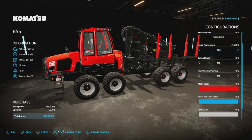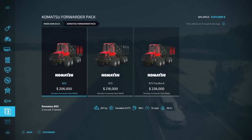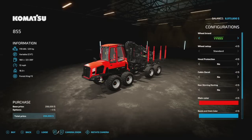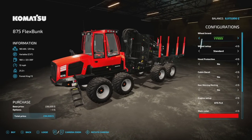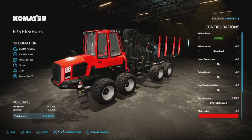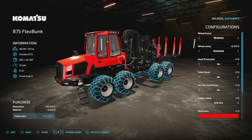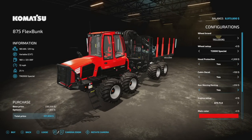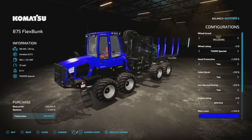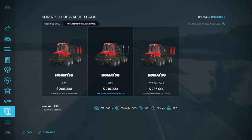Continuing with the red theme, we have the Komatsu Forwarder Pack from HR Forest. If you've been using their other stuff, these will match perfectly. We have three different vehicles: the 855, the 875, and the Flex Bunk. Customization options are virtually identical for each one. Looking at the Flex Bunk — engines go from 251 horsepower up to 360, with the smallest engine available across all models. Wheel options include every L-Fosphor option plus Nokia and Trelleborg. Features include hood protection, cabin protection, and rear warning markings. You can change up colors to get a nicely customized Komatsu forwarder.